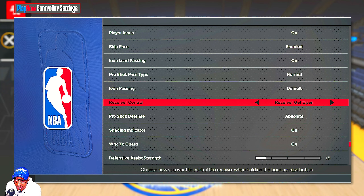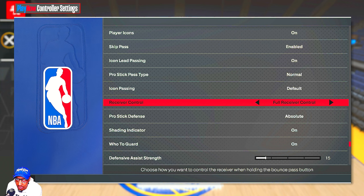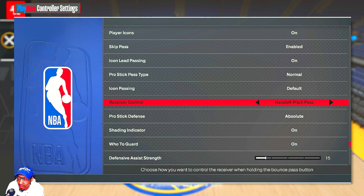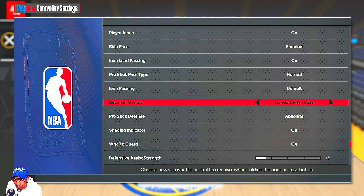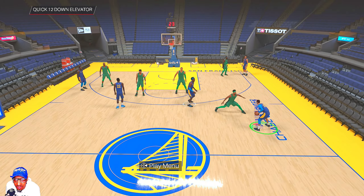Also, if you're using plays and you actually do handoffs, you need to change your controller settings. I have mine on Handoff/Pitch Pass, because by default it's on Receiver Get Open. If you use Full Receiver Control and try to hold B or Circle to do a handoff, the play will just stop. With it on Handoff/Pitch Pass, when I run plays I can hold B and the play won't stop and I actually get a handoff animation.